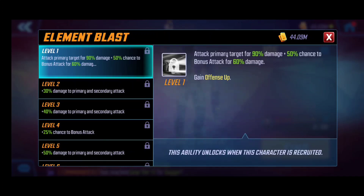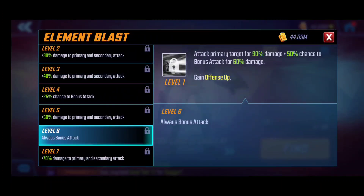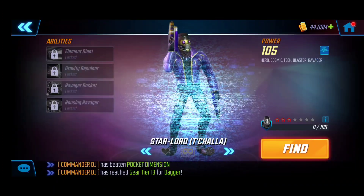Element Blast is his basic attack — nothing too crazy, but he applies 90 damage to the primary target and has a 50% chance for a bonus attack. The mechanic here is getting that second attack and chaining. At level 6 it always applies the bonus attack, so this is where I'd recommend stopping. I don't know how often you'll use this basic beyond the damage and the additional bonus attack, so I'd hold back on T4 materials — level 6 is where I'd stop for the basic.